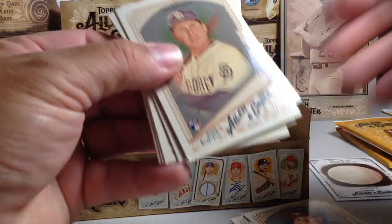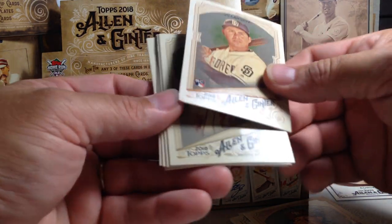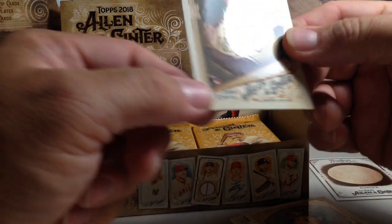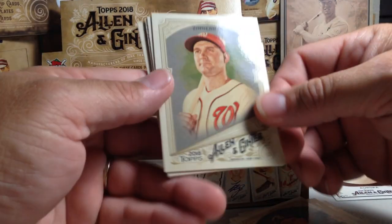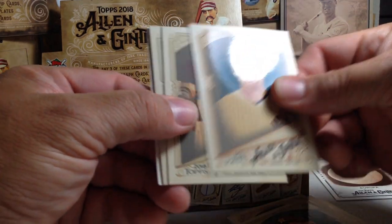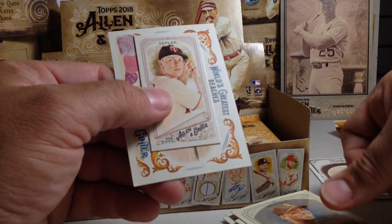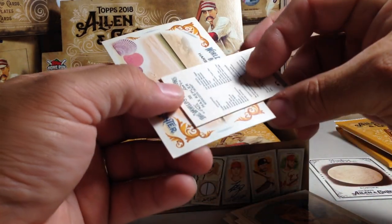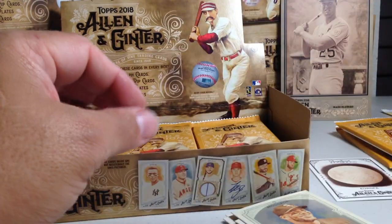Alright, next pack. I got Christian Villanueva — and man, that got dinged. So this box took a little bit of a ding also on the corner. Ryan Zimmerman, Yuli Gurriel, Masahiro Tanaka, Brett Gardner, Johan Moncada. Max Kepler mini — that's a SP mini. And Beaches, Harbour Island.